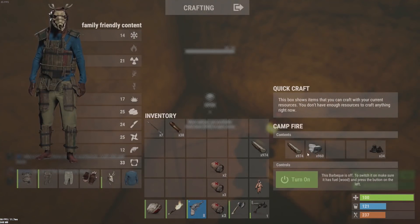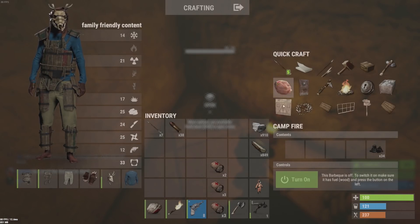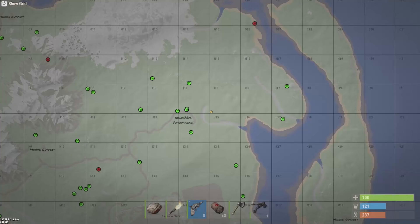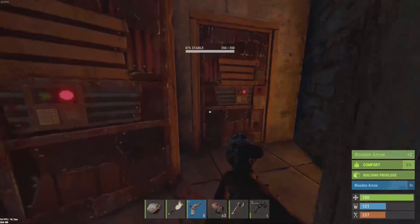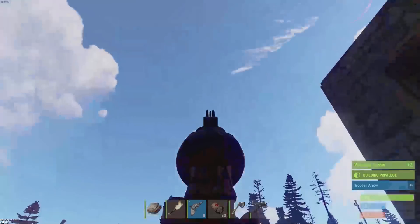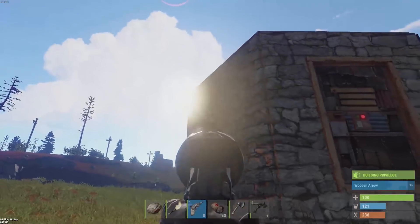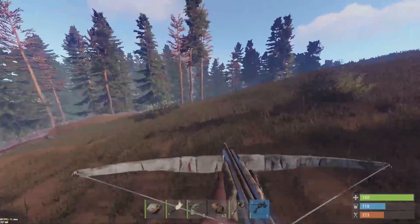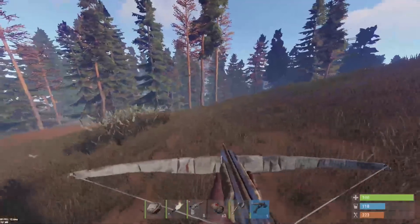Alright, I've just crafted up my revolver and all that kind of crap, my wooden armour. We are actually going to go take a trip to the rad town again, well the launch site. Fingers crossed this time it goes a little bit better and we get better loot. I think we've got quite a bit of daylight left today. Let's go towards the launch site, I think it's this way. It's not really that far away, it's only over the hill.